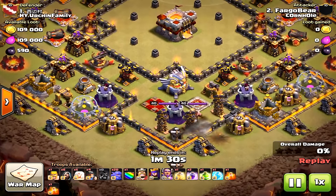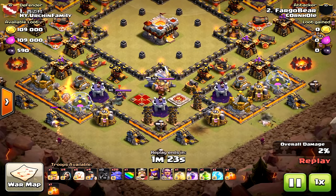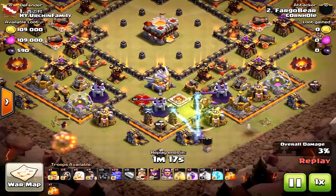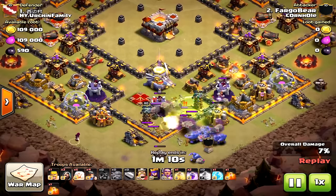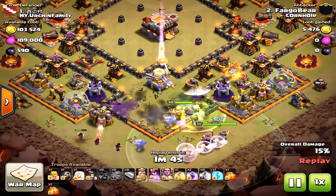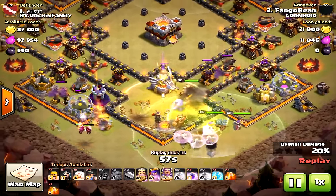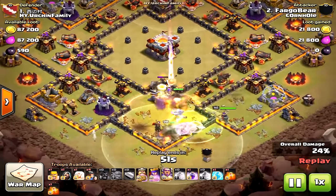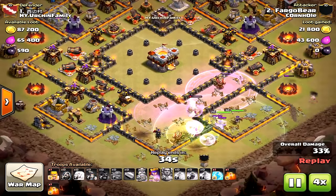Here's a failed attack — not using miners. In the south he's trying to take down the eagle artillery, but he soon finds out there are tons of giant bombs near the heroes. All his bowlers get wiped out. I did a video about how giant bombs defeat bowlers — if you can get giant bombs on bowlers early in the raid before the eagle artillery fires, you can stop the attack in its tracks. This is a total fail showing just how much power double giant bombs have over bowlers.